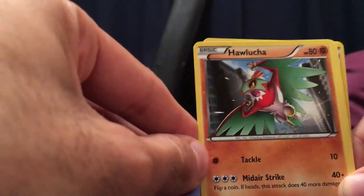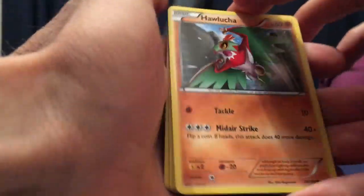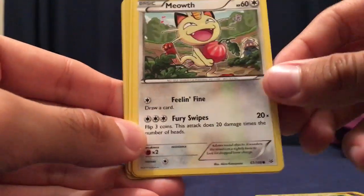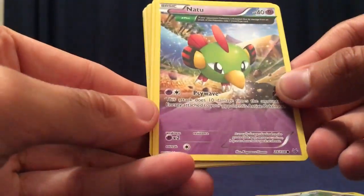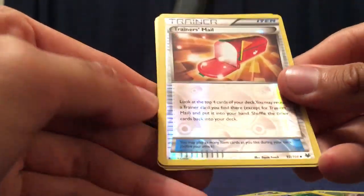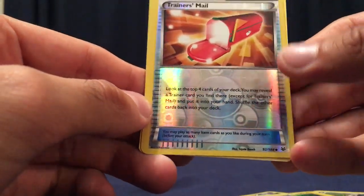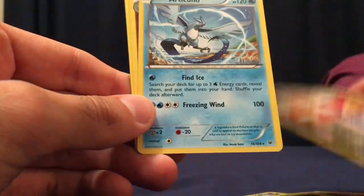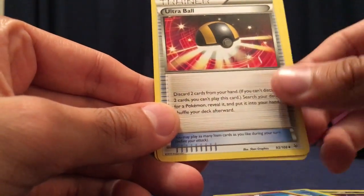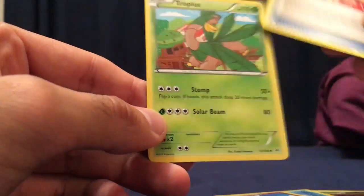Pack two: we have Hawlucha, Cascoon, Meowth — that's cool — Natu full artwork, not bad, Pikachu cool. Trainers' Mail — I do like this one, I use it in my online version of the game as well, so that's good to have. Articuno, very cool. Togetic, Ultra Ball — can never go wrong with Ultra Balls — and Tropius. I'll put the Trainers' Mail and Articuno to the side as I'm interested in those for competitive play.